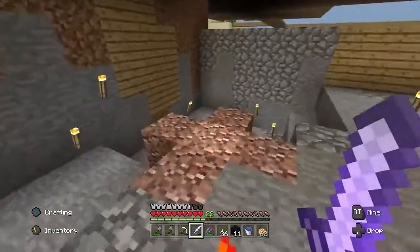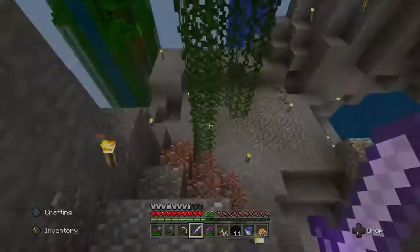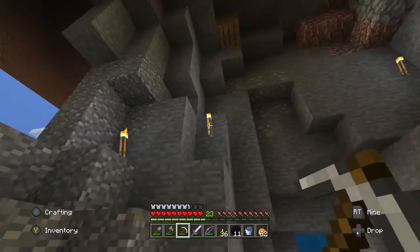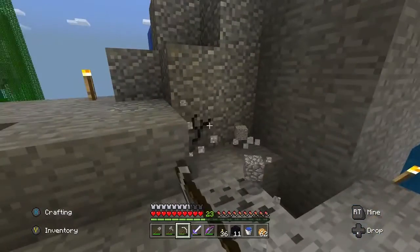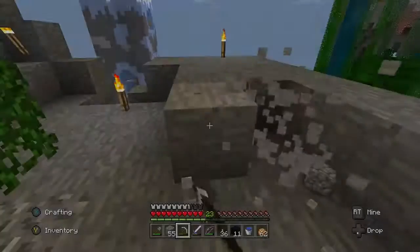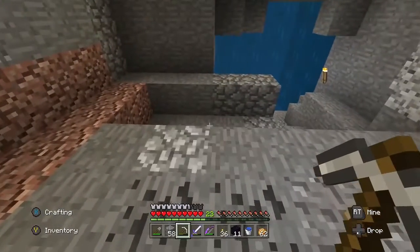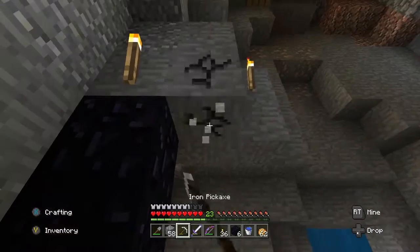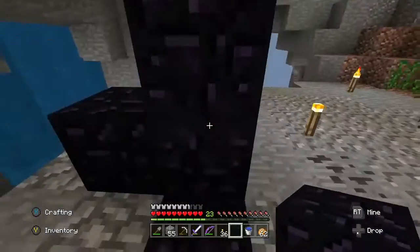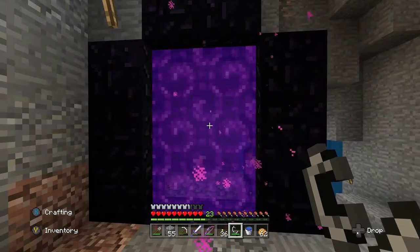Let's go down here and find a good spot to put this portal. I want to go down a little bit — not right at the top part. I think this is good. I'll just carve a little bit of this out to have a natural wall around it, open this up a little bit more. And there we go — we've got our portal.